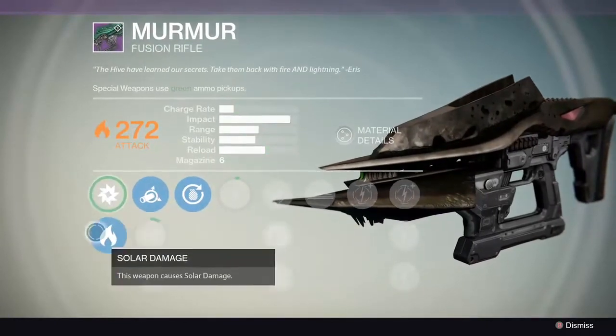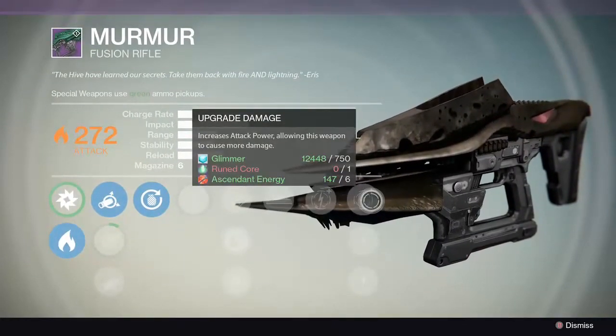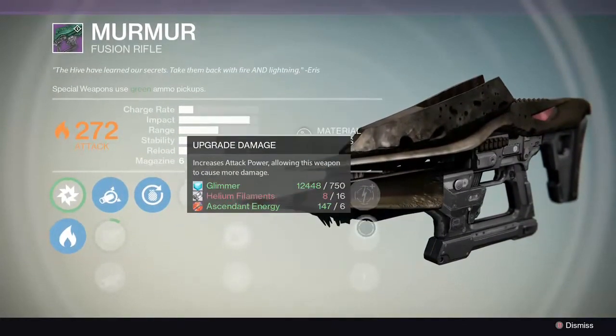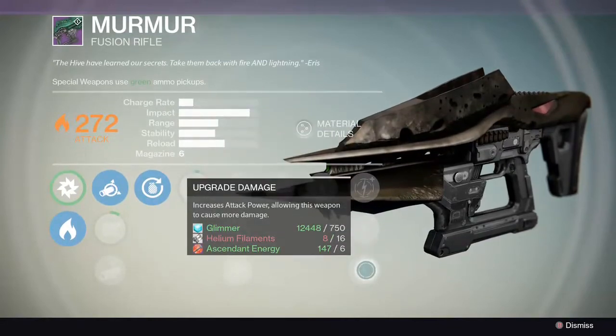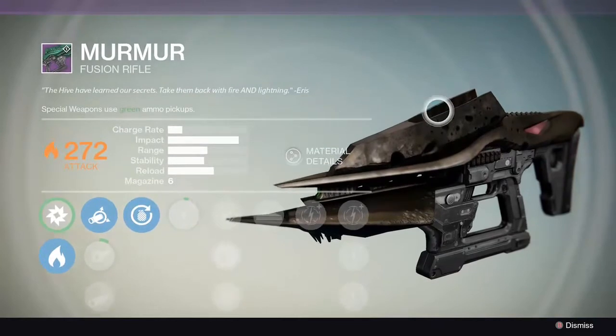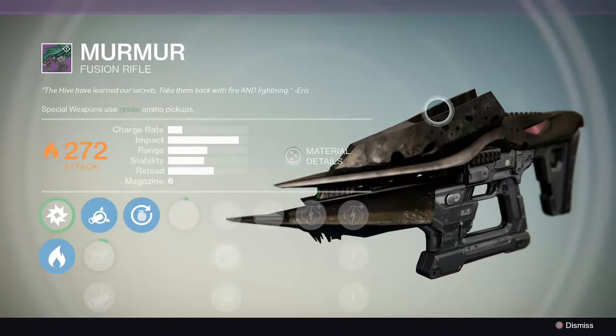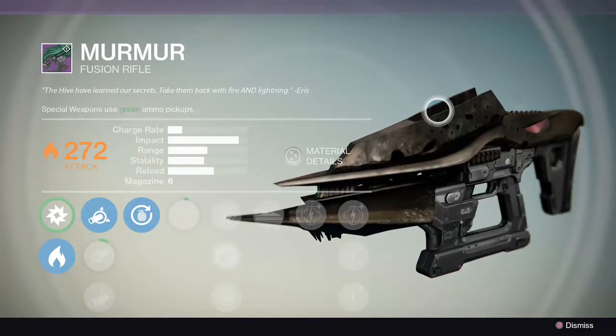I really love it mainly because you can switch it between the arc and the solar. If you look over here too, we'll be using a rune core to upgrade the first damage to be able to actually get it to max, and then the rest is just the ascended energies. That's the Murmur Fusion Rifle, and right after this we're going to be looking at a quick preview of how it shoots.